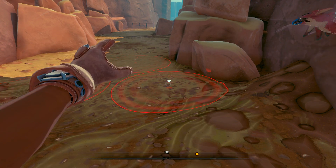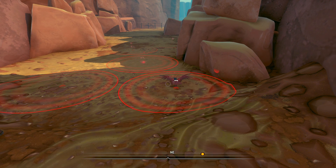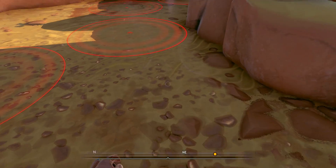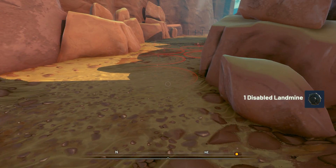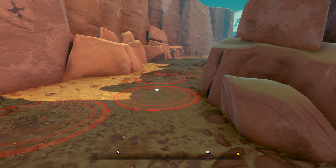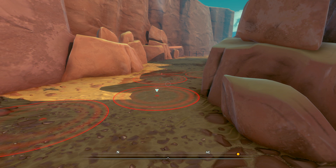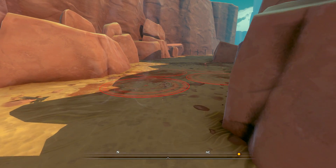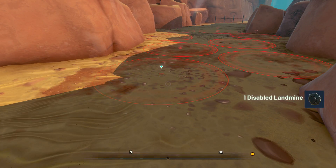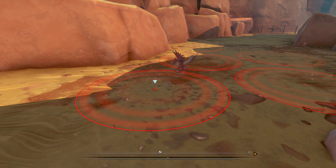All right, here we go dear, be careful. Do we get to keep the bombs, I wonder? Oh, look at that - we do! We actually get to keep the disabled landmines. I wonder if we can drop them. Let's take a peek - trade in for scrap? Once it's out, it must be completely disabled. Well, we won't waste too much time picking more than we need. Good job, Haba!